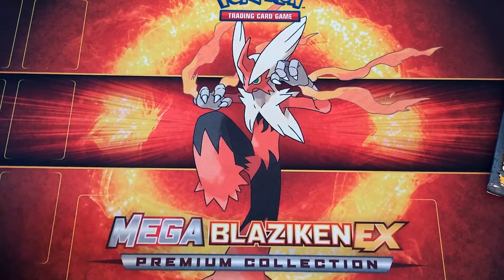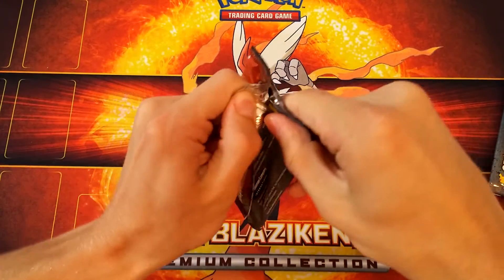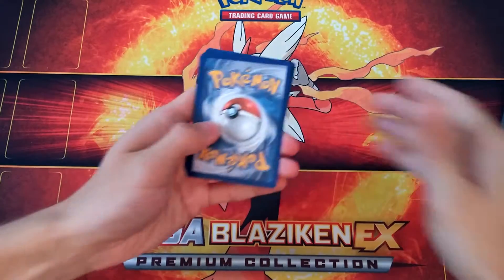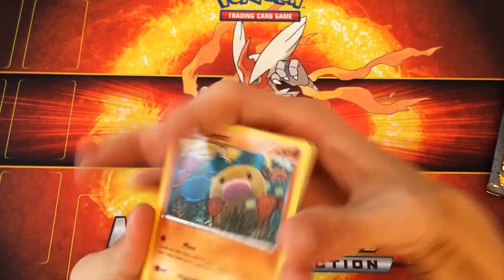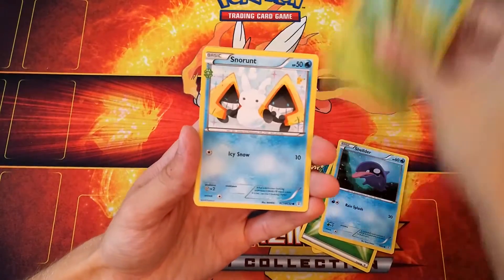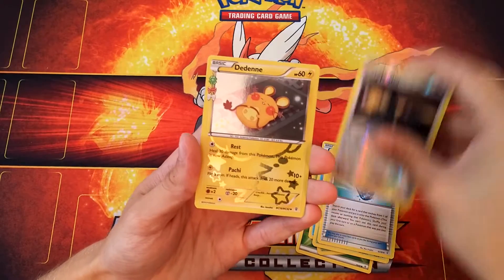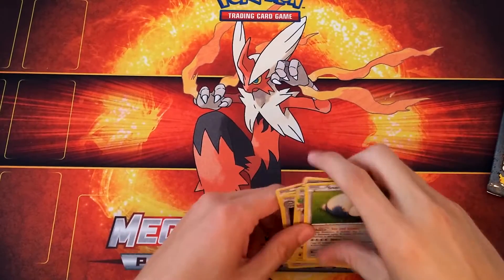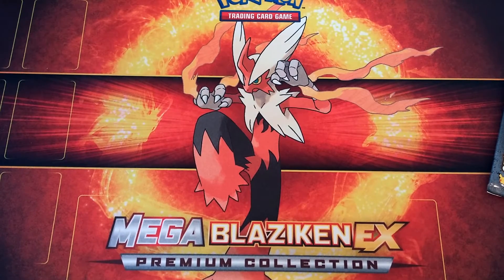Let's go with the Charizard pack — maybe we can get some EXs right here. That kind of opened up a little weird, but whatever. Three and three again. We got a Diglett, Grass Energy, Sheldon, Canopy, Snow Runt, Metapod, Evo Soda, a Persian Reverse Holo, a Dedenne Radiant Collection, and a Snorlax. Nothing — nothing out of this Generations box so far.